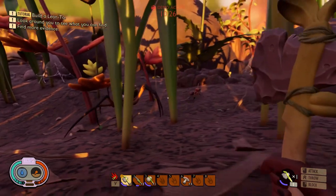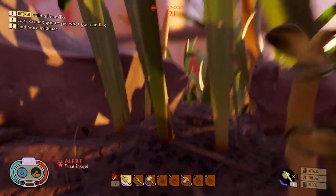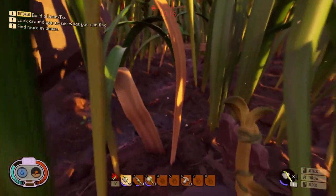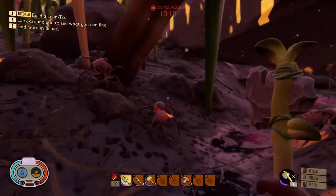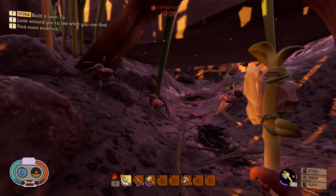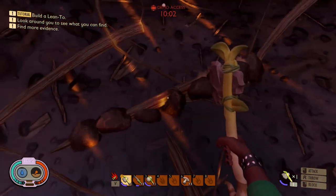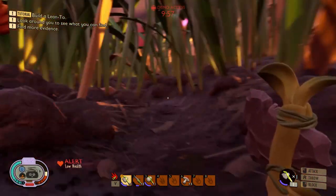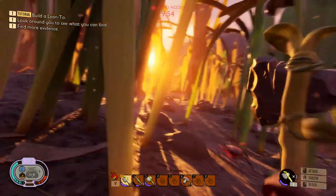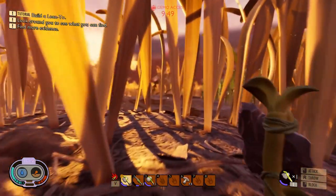The ant actually led me to a spider. I don't think it was on purpose — I don't think the ant knew the spider was going to be there — but I felt betrayed. It led me to a big, big spider, and of course I can't fight the spider, it's just going to eliminate me in one hit. I was kind of angry and told the ant, 'Why did you do this? We had trust between us!' I saw something on the ground I couldn't take because I was attacked by the spider and needed to run away.